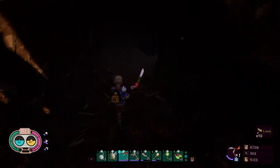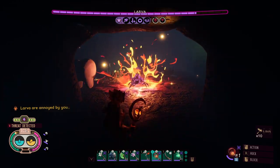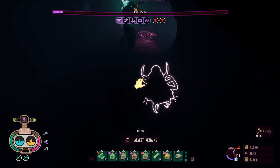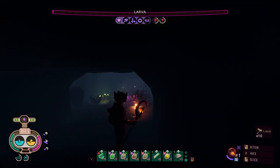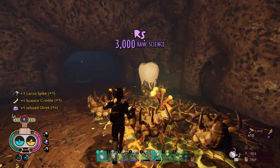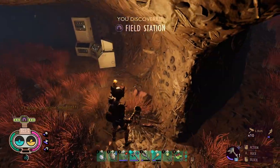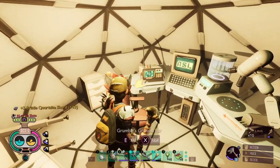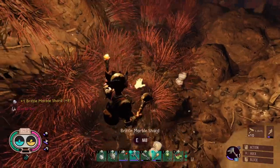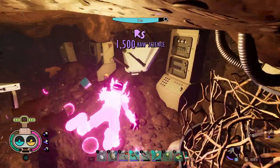Looks like there might be one in the larva cave. Get him, man. See ya. We got to get this — this is what we came down here for. Field station. More quartzite. Granola bars. Looks like there's a milk molar right here. Yep! Raw science down here maybe. Let's go. This is my last bomb.